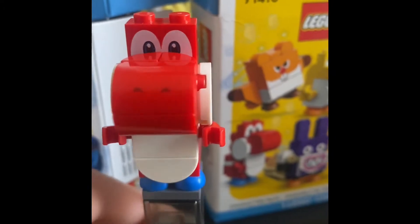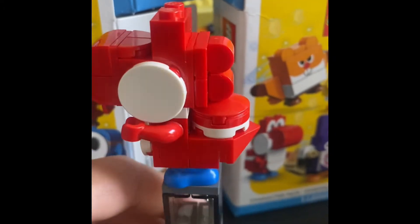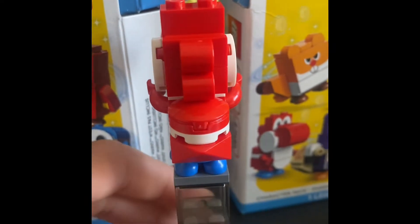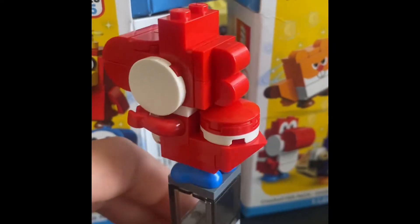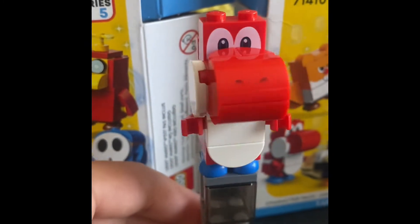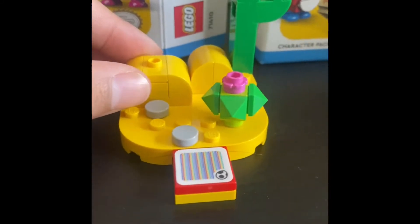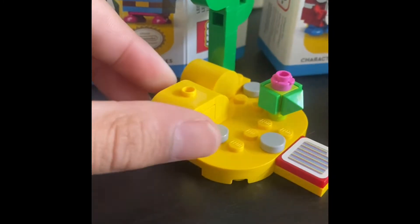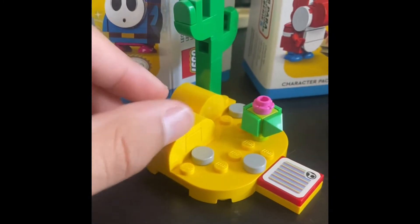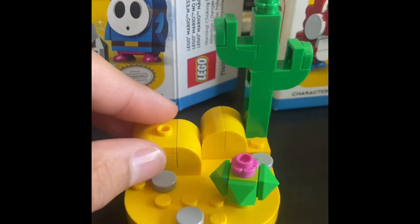So for the first box I got Red Yoshi — the same build as all of the other Yoshis, except red of course. Comes with blue feet and white cheeks, so nothing really new about this figure. Now here we have the platform for Red Yoshi. You can see there's an egg here, a nice sand design, and a lot bigger piece — way bigger than the other series.